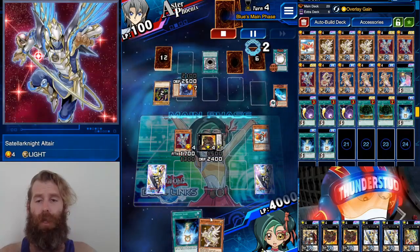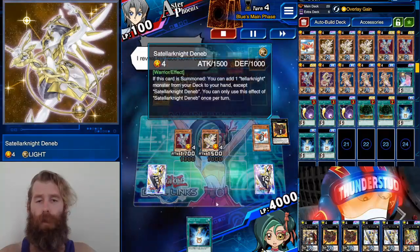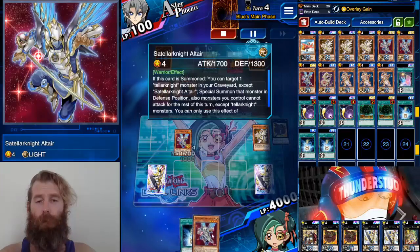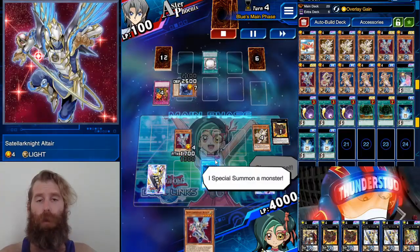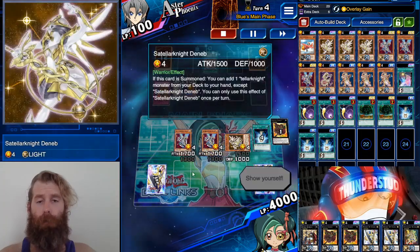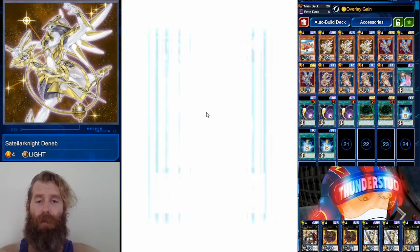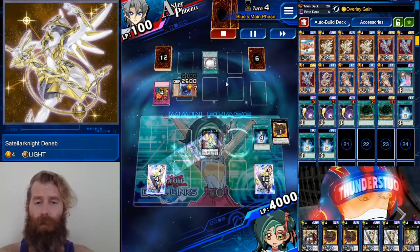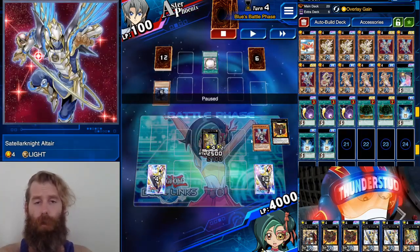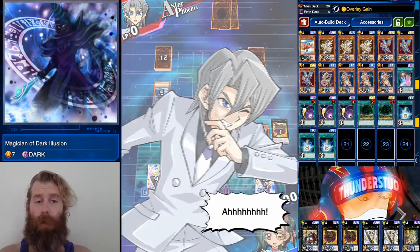Altair is still on the field waiting for us, so we bring out Deneb for a special summon. He has a Raigeki Break on a Dark Magician but we still have him along with Photon Lead and Altair — so we bring out even more and Altair special summons Deneb again. That's three monsters, so we do another XYZ summon — this time the pure archetype, Stellar Knight Delteros. We remove one overlay material to destroy Dark Illusion and swing for lethal.